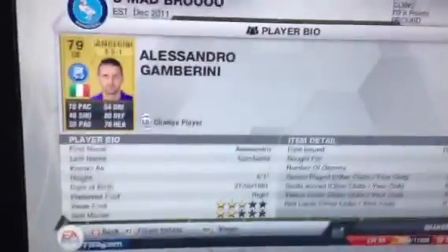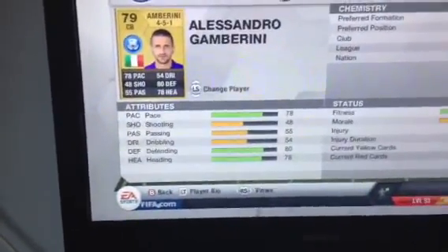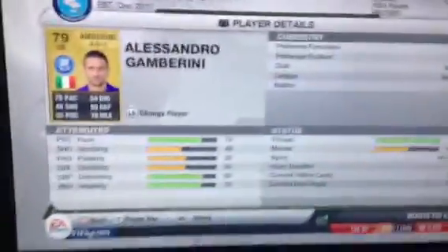Another centre back we got Alessandro Gambarini — 550 coins. This is the buy of the episode. 78 pace, 48 shooting, 55 passing, 54 dribbling, 80 defending, 78 heading. He's really good, I do recommend him.